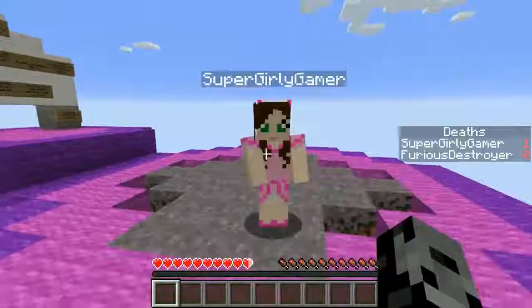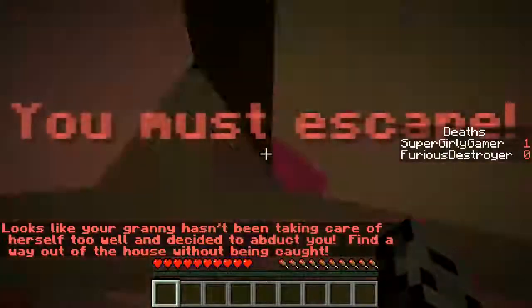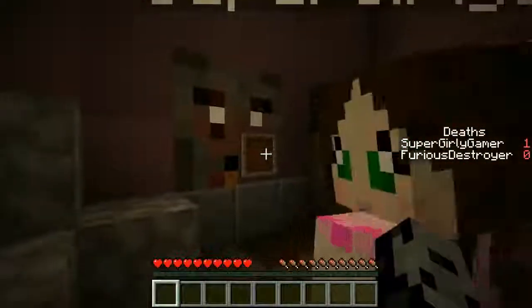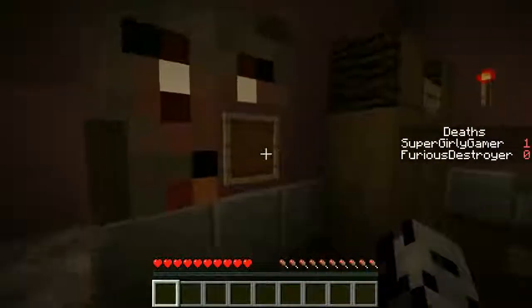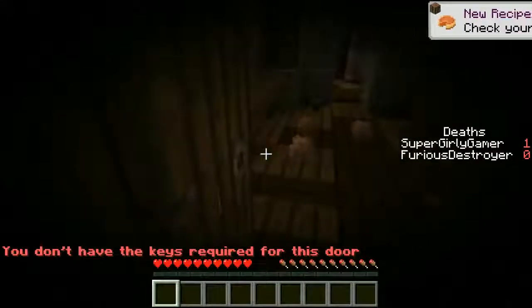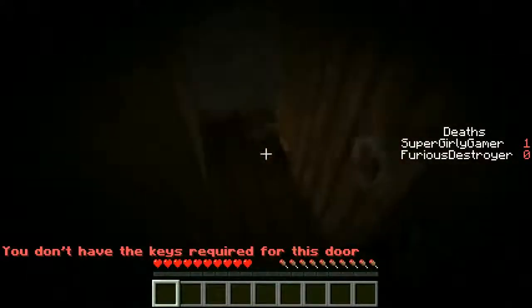All right, do we just start the map? Yeah, let's start. Looks like your Granny hasn't been taking care of herself too well and decided to abduct you - find a way out of the house without being caught. Okay, don't sprint, remember. So we just have to walk. Wait, what is this? Why is it like part of a face? Oh there's a door here - we have to put something. Oh my god, I think she's nearby, my heart's beating really weird.